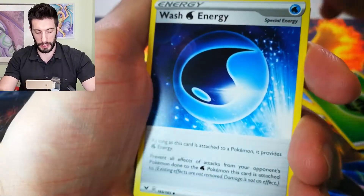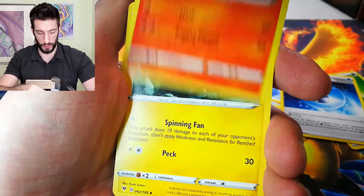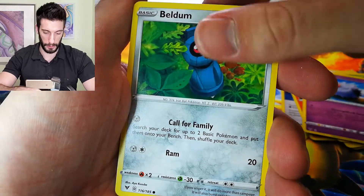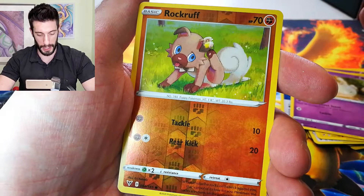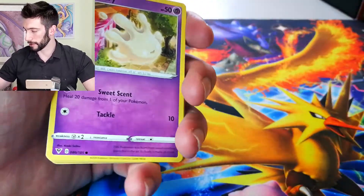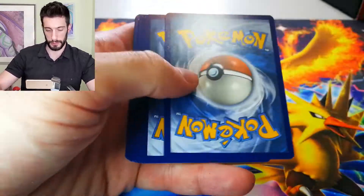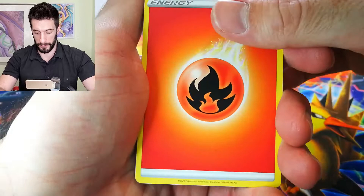Need another Rayquaza. Let's get an Amazing Rare Rayquaza. Exeggutor. The Reverse Holos keep coming. Fire Energy.